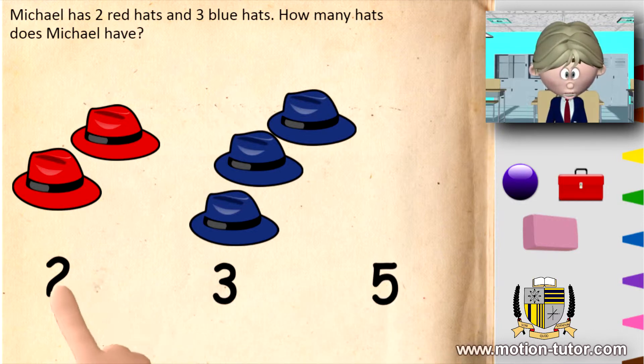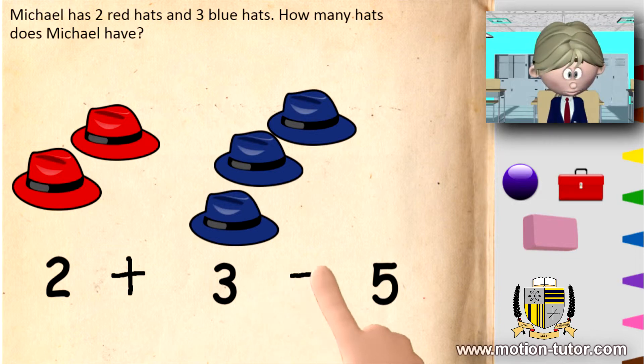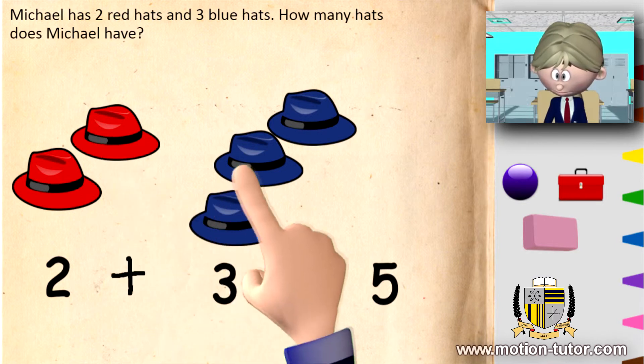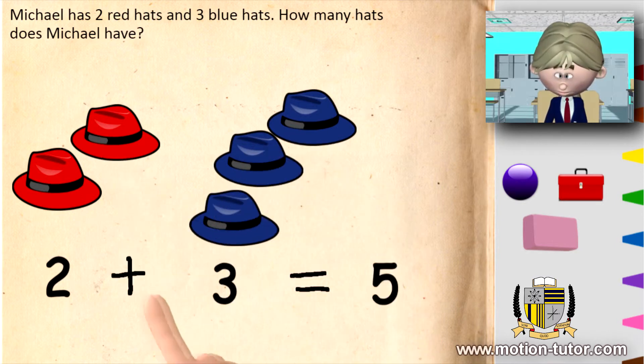So we have two plus three is equal to five. One, two, three, four, five. Two plus three is equal to five.